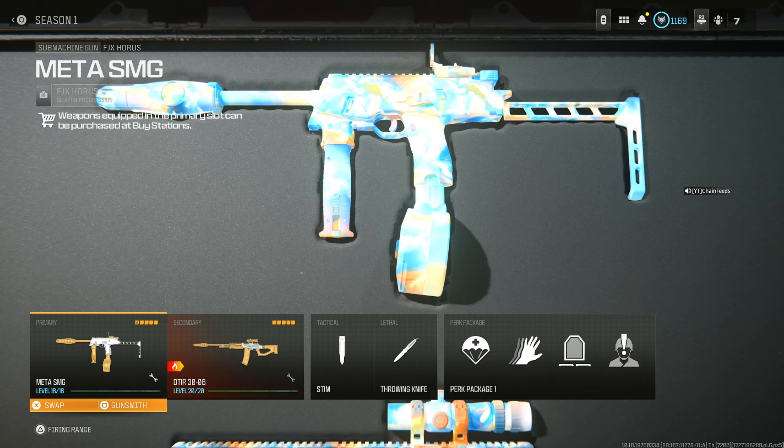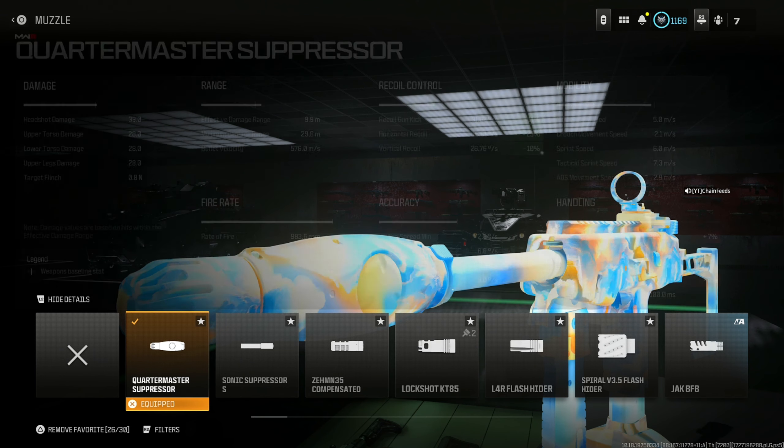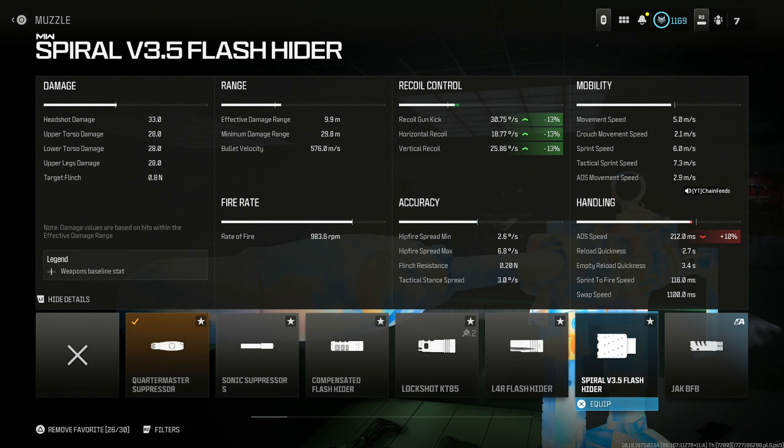This is the best FJX Horus class setup in Warzone and Rebirth Island. On the Quartermaster Suppressor, it keeps you off the minimap and helps with gun kick control and recoil control. Horizontal is 23%, vertical is 10%, and recoil gun kick is 11%. Absolutely optimal and nothing else beats it.